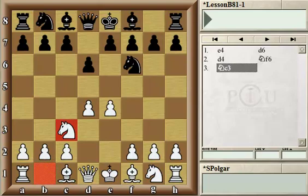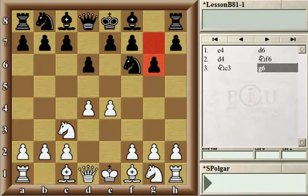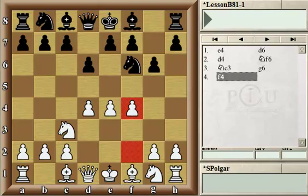Generally in this opening, Black aims to develop the Bishop to the side to g7. Therefore Black played g6, and in this game White played ambitiously, putting a third pawn to control the center. It's a matter of taste which setup you choose, but this is considered an ambitious way to play for White. Ambitious usually involves somewhat risky as well, although, as we shall see, Black didn't get to that point where White would have had to fear.